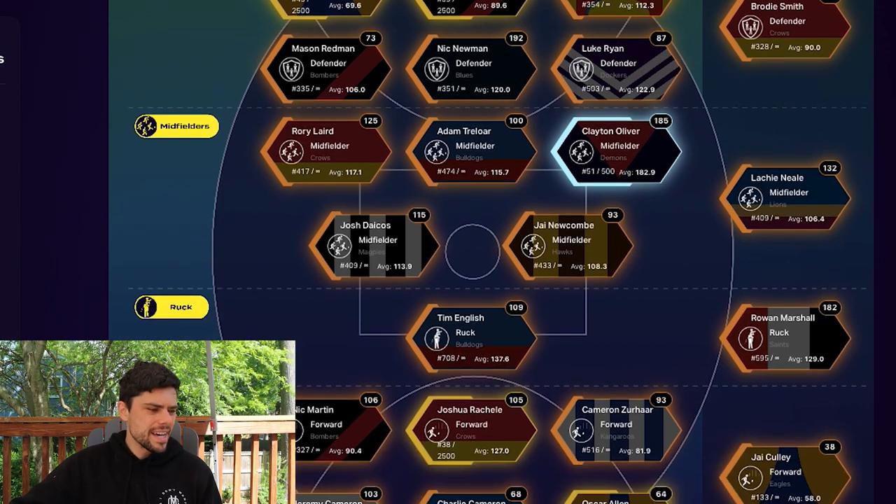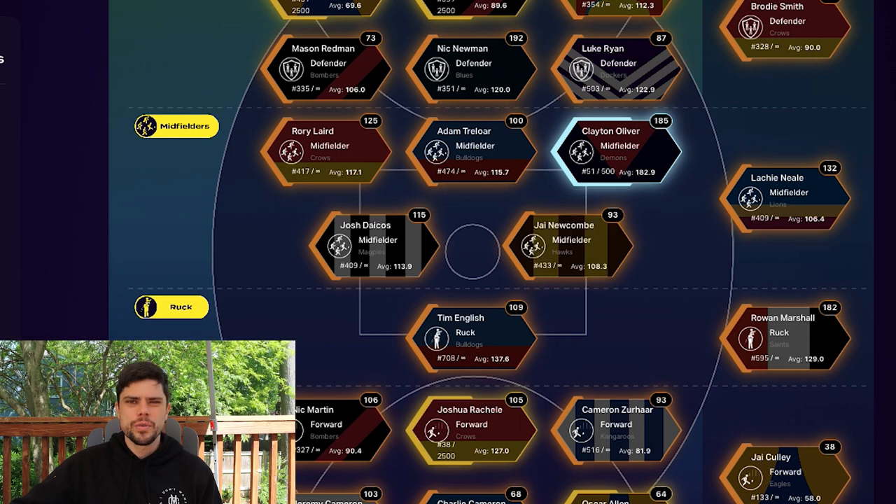Midfield performed okay. Newcombe only scoring 93 and leaving Neil on the bench for his 132 is where I missed a trick. But Clayton Oliver with 185 is really justifying that purchase as a platinum player. Dacos 115, Laird 125, Treloar 100 — if they're getting hundreds it's okay. I want to get to a point where all of my players are hitting 100 each week.